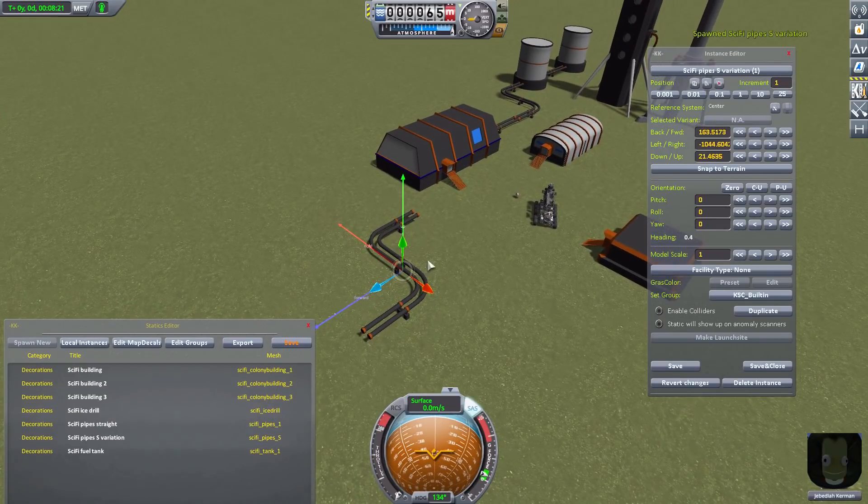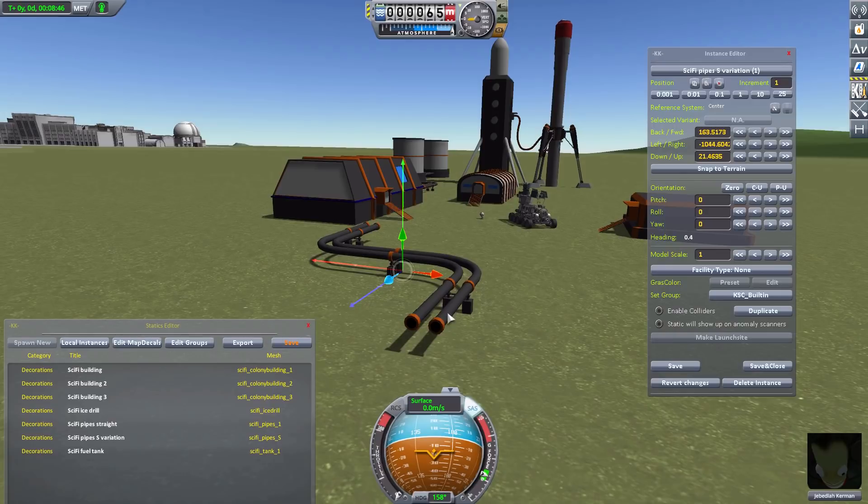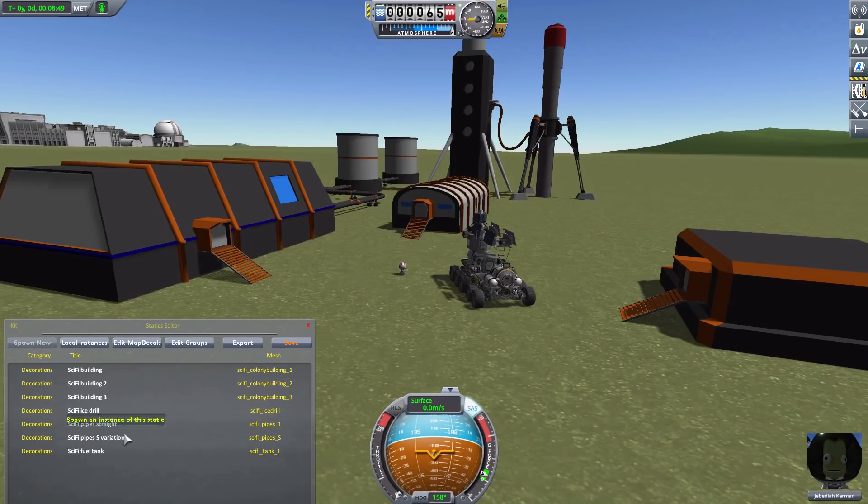We then have a variation of those pipes — the S-bend. Sadly we don't have a straight 90-degree turn piece; we only have this S-bend, so if you want to turn between buildings you're going to have to attach it to a building or one of the fuel tanks. Hopefully we get a straight turn item at some point. There are three support blocks for these pipes and they do look good.